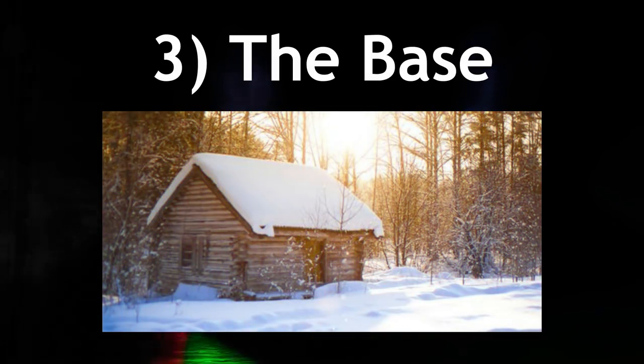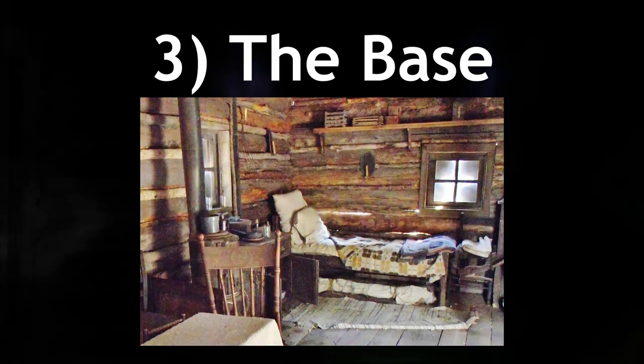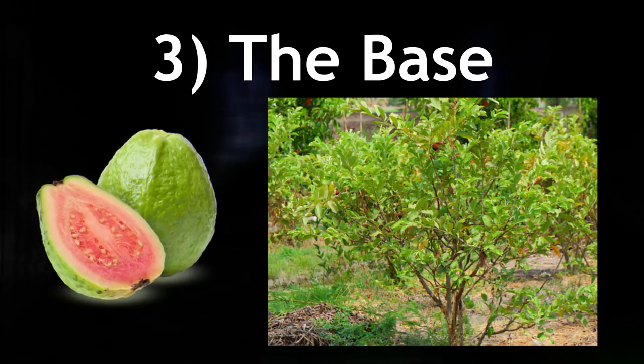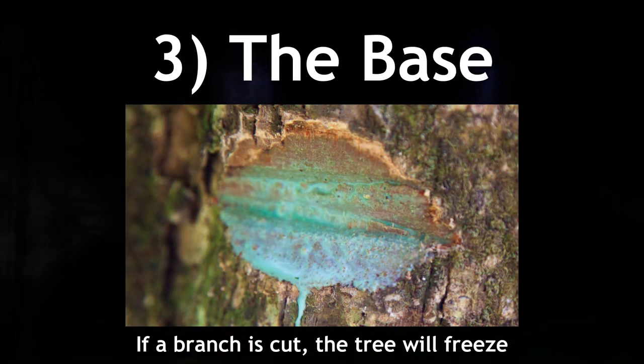The last section of the level is called the base, and it's pretty much the safest spot on the level. It's located at the base of the mountains, between the mountains and the frozen lake, and there are a bunch of log cabins here, which are the safest spots to hide from the blizzards. The cabins are just above freezing and have electricity from an unknown source, as well as some basic furniture. Around the base section, there are also fruit trees — mainly guava trees that can be harvested for food — although when a fruit is taken from a tree, the tree has been witnessed to wither away after an hour. These trees also have a slimy blue liquid inside them that keeps them from freezing, and if a branch is cut off, this blue liquid oozes out and that section of the tree will freeze.